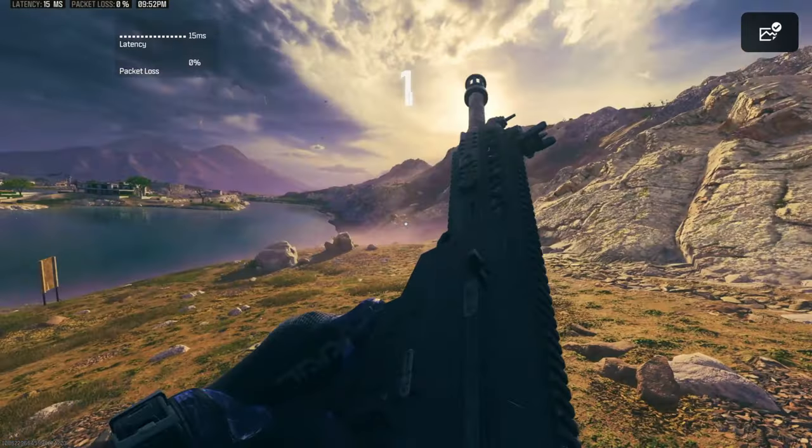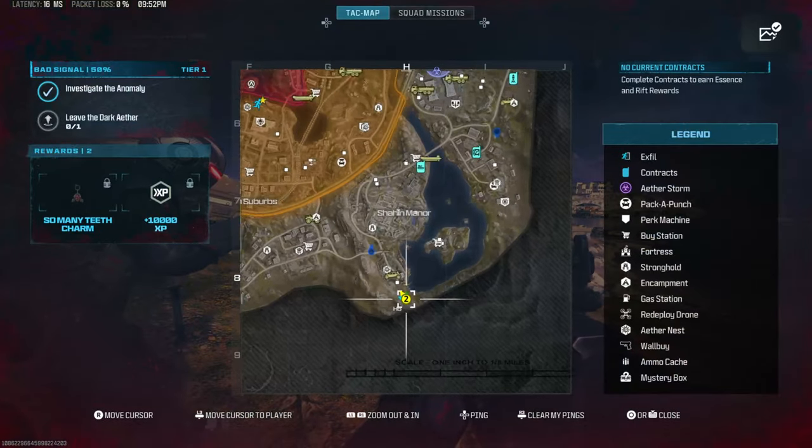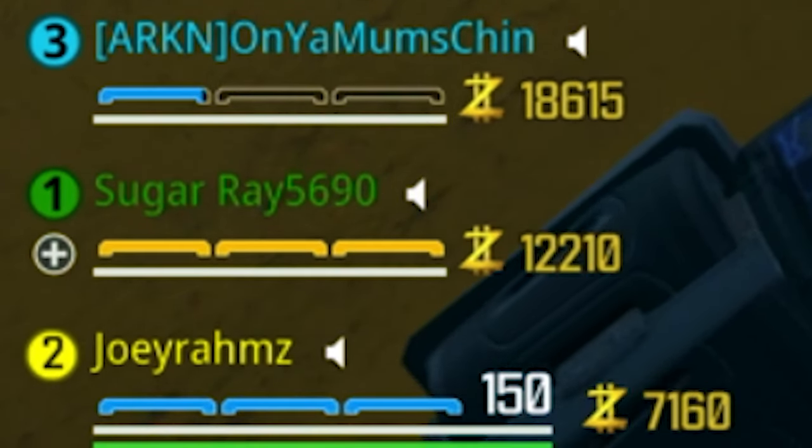Let's begin. So just like yesterday's video, go ahead and get nothing equipped. Just go straight into a Modern Warfare 3 Zombies game and make sure squad fills is on so that you get XP for your rank and some money as well. Both of this is going to get you more XP when you exfil at the end of the game.